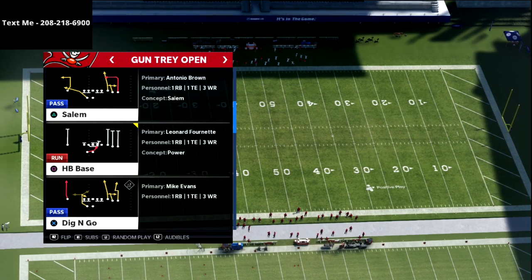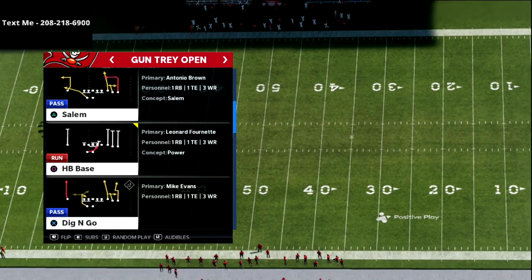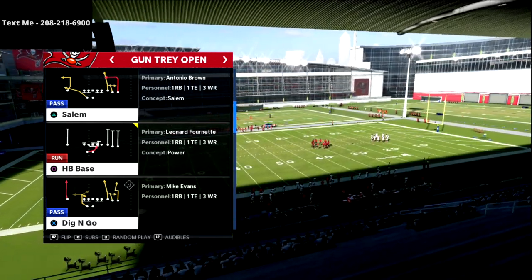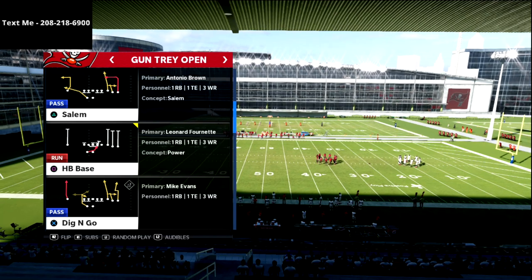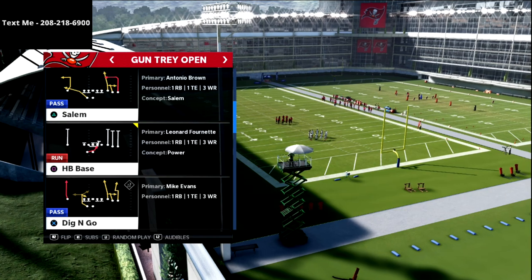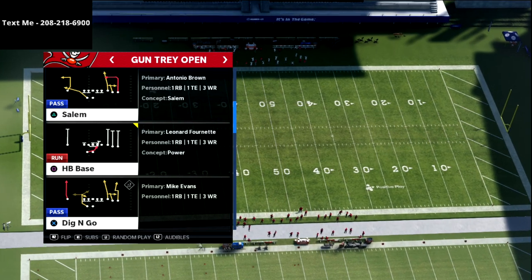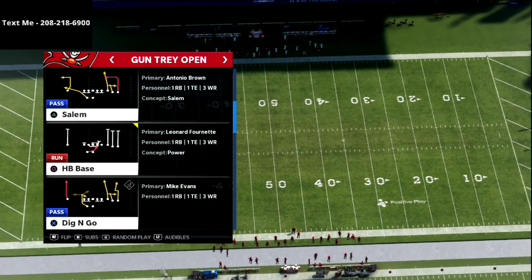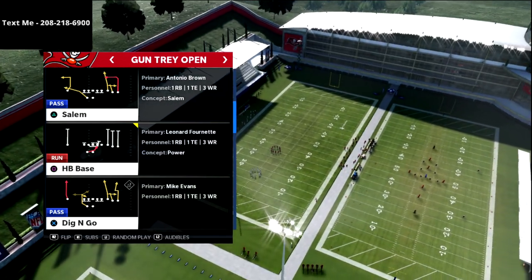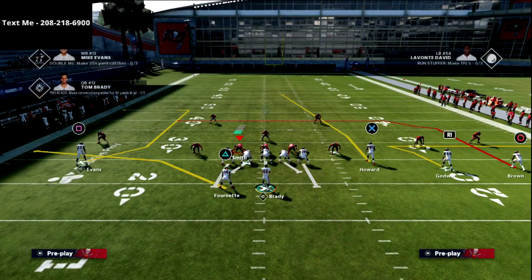We're going over Salem today. This is one of my favorite plays to be able to beat man-to-man consistently from this formation. It's really, really good if your opponent is just coming out and running man — this is a play that I would like to call. Now, if you want to get my entire Trey Open guide where we cover the entire offense, all you got to do is join the True Fan membership down in the description for five bucks a month. You can cancel it anytime you want, but it gets you access to everything I put out on offensive and defensive guides, mini guides, and things like that. It's going to be covering all of Madden 22 season, so let's jump into the tip for Salem.